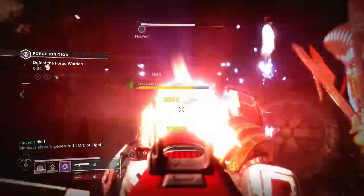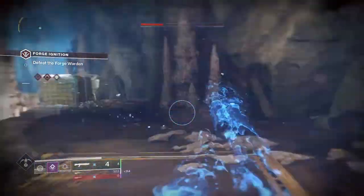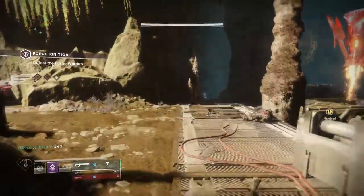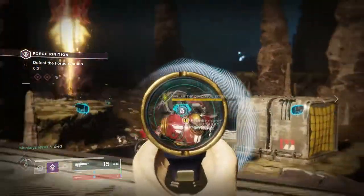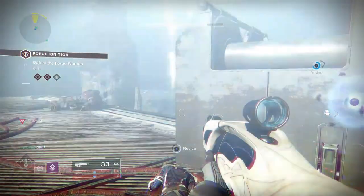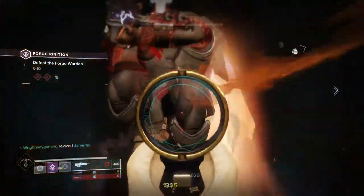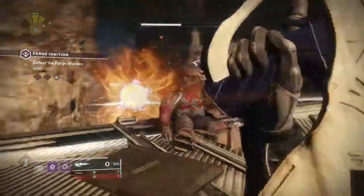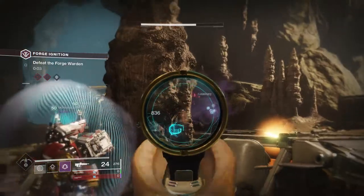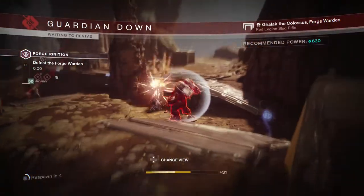I've heard that one of the best strategies is to use 1000 Voices because it absolutely melts him compared to any other weapon. Personally I don't have that gun, so if you don't, then Sleeper's Whisper and usual weapons should work — it's just about keeping his shields down and add control. Make sure you focus the blue adds if you can, and you should be able to get to the boss second round. You'll also have turrets that spawn that you will need to kill because they were a massive problem for us.